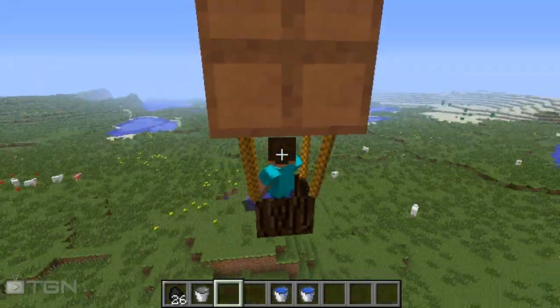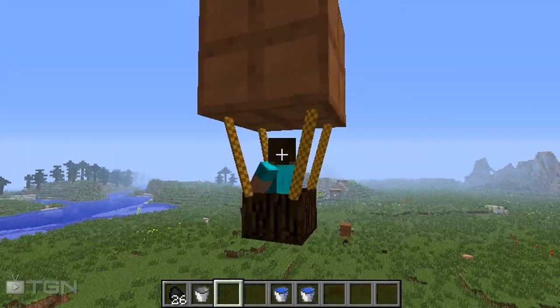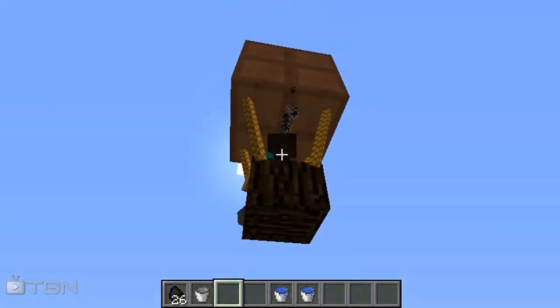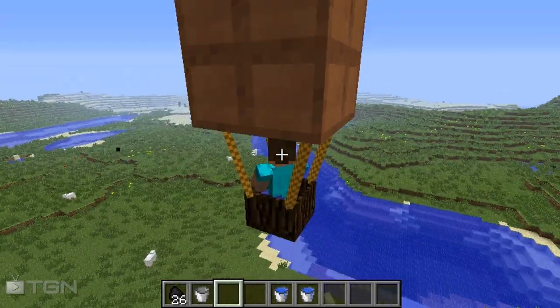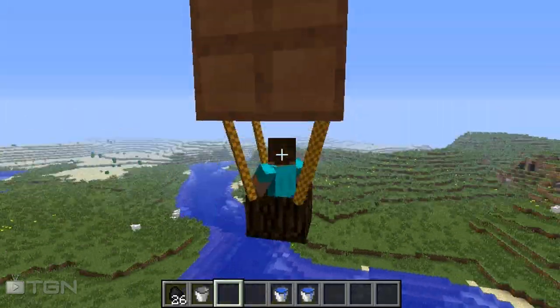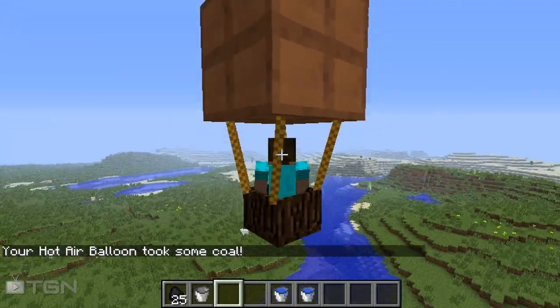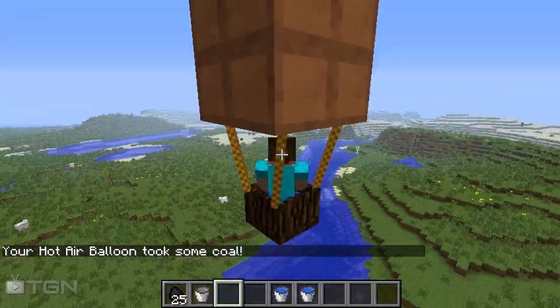The regular hot air balloon only goes north — the mod creator said that Minecraft wind blows north. So the regular one only goes north, which is kind of the downfall of this mod. If you're playing survival and decide to download this mod, make sure to craft the powered one so you can choose where you want to go.